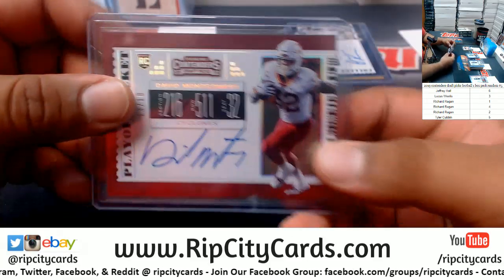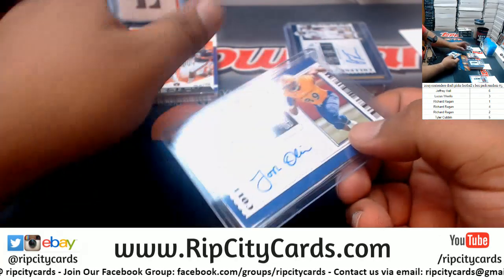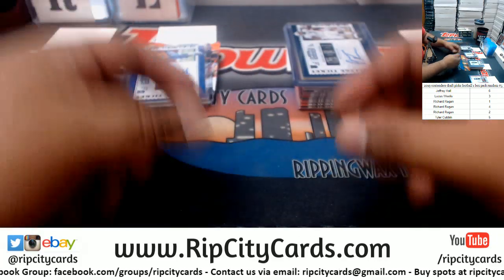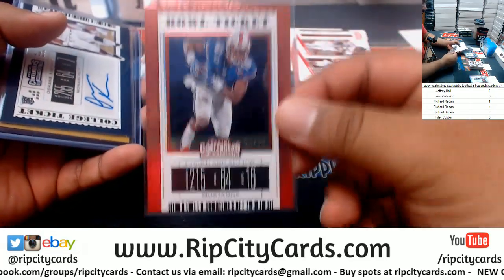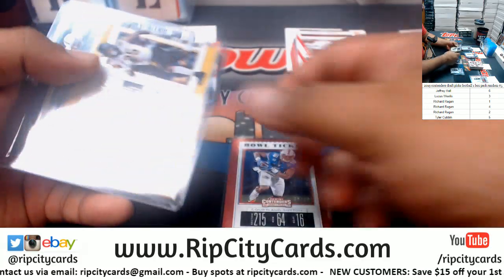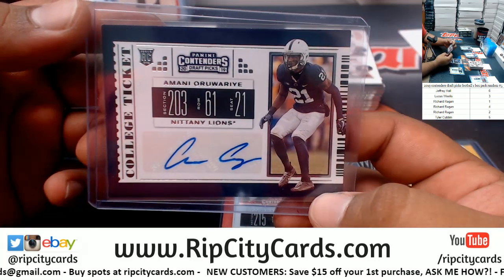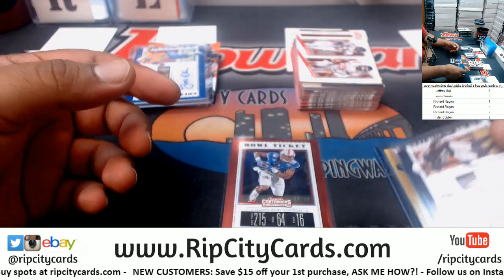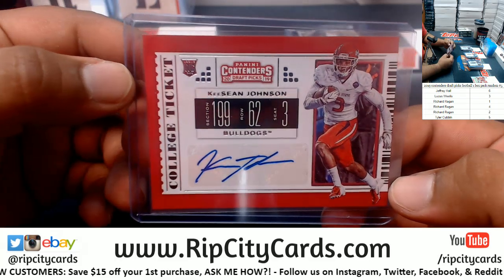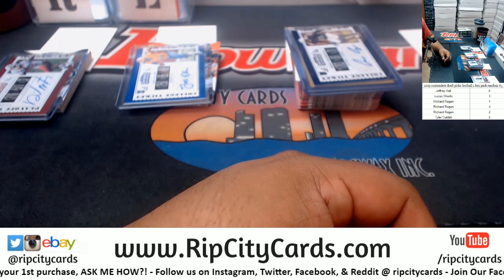And that's gonna do it. To recap: Jeffrey, your hit is David Montgomery 13 of 18 playoff ticket on-card auto. To Lucas — Josh Oliver, the college ticket auto. Going to Richard — Courtland Sutton 10/99, Oshane Jimenez college ticket auto, Jaylen Moore college ticket auto, and Amani Oruwarie college ticket auto. And for Tyler — the Keishawn Johnson college ticket auto. That's gonna do it for the break, thank you!